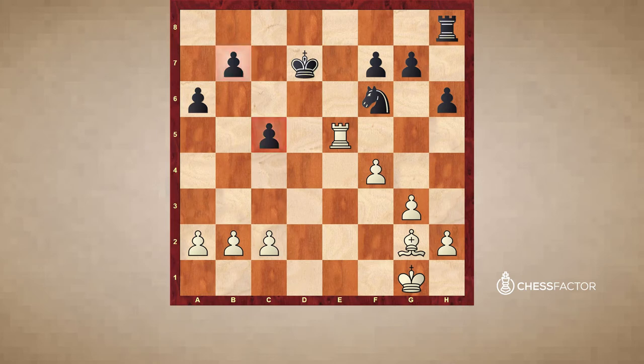Taimanov made a mistake here by playing b6, and with this move black is conceding more light squares.